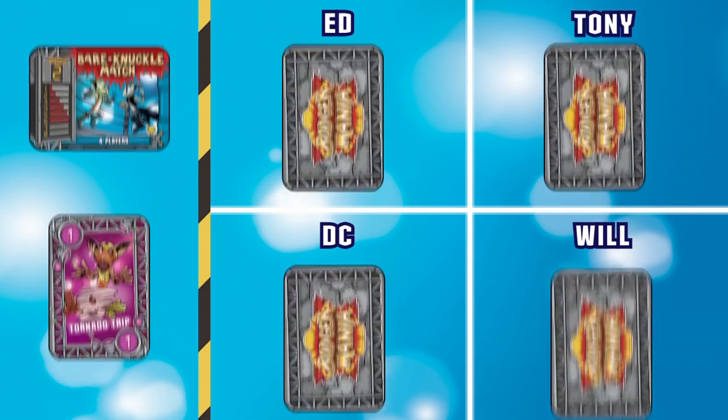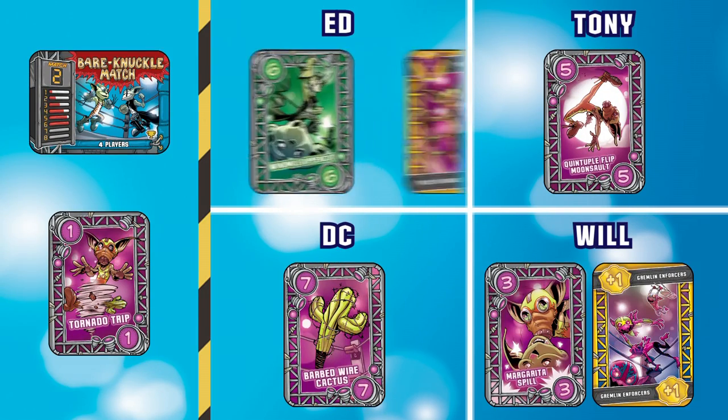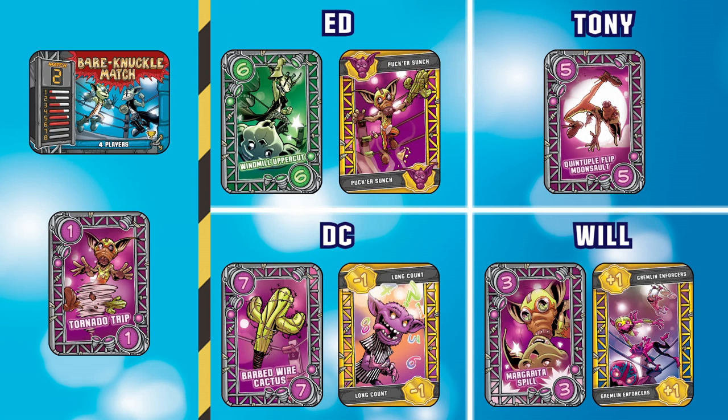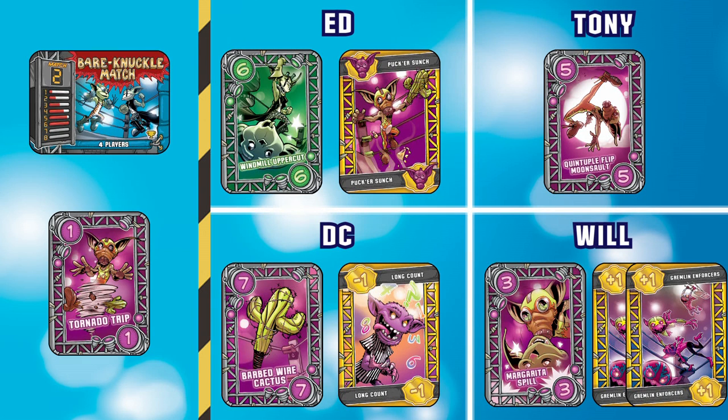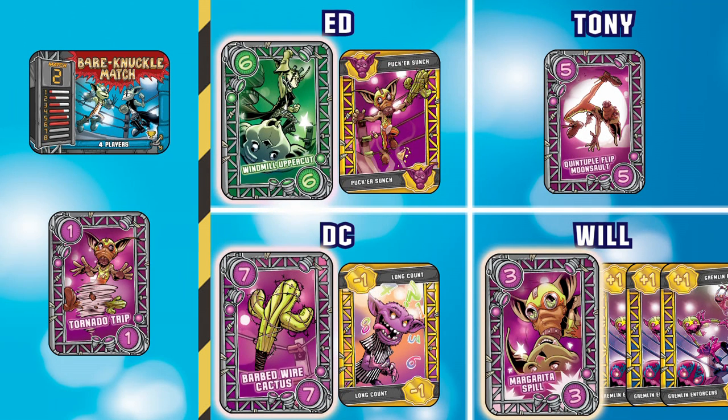To begin the prize playing in the Bare Knuckle match, Will plays Gremlin Enforcers. I play Pucker Sunch to change my card to purple. Tony chooses to play nothing, and DC plays Long Count, which drops the value of his card from 7 to 6. Will then plays another Gremlin Enforcers, bringing his Margarita Spill to a value of 6.